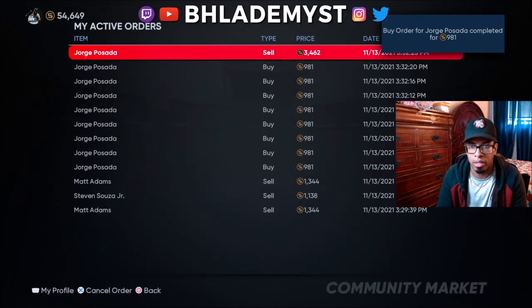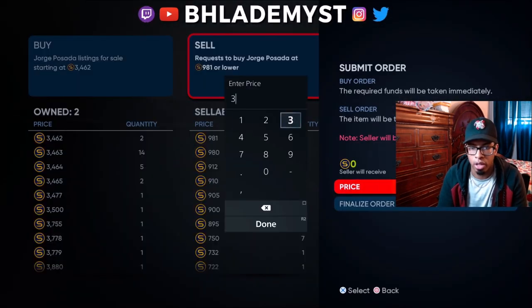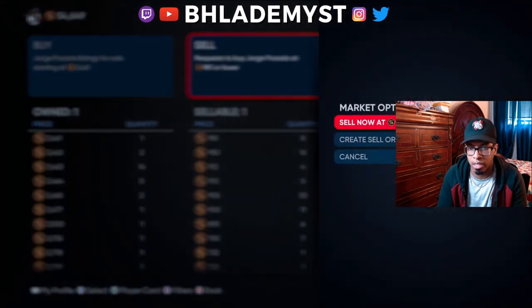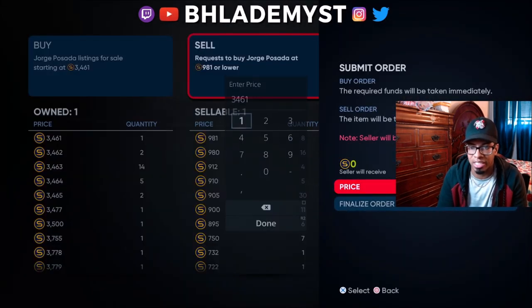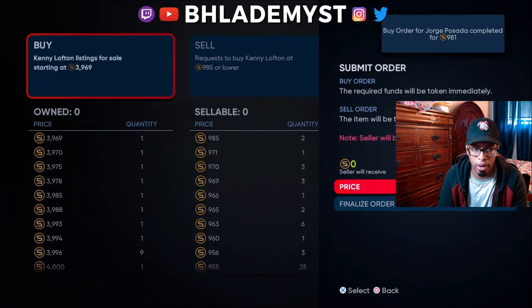Let me actually undercut that guy by one. We're going to sell each and every single Hori Posada at 3,461 no matter what. Since I don't plan on staying on these two cards the entire episode, that's why I'm saying no matter what - I want to see if I can find another nice little cheat code within the same episode.